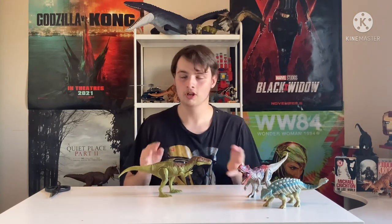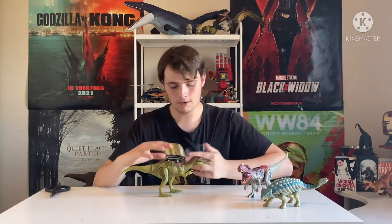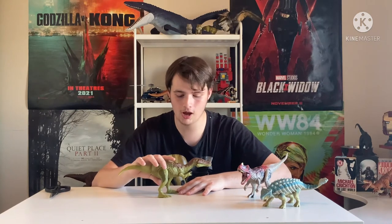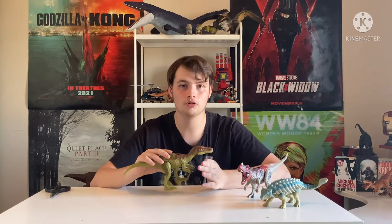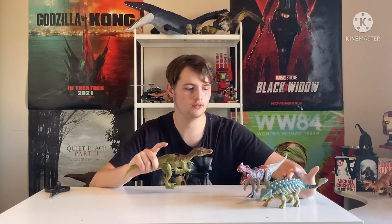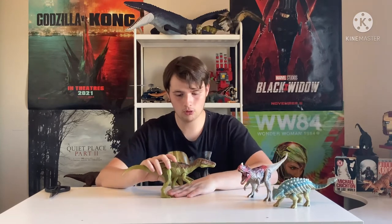It happened with Camp Cretaceous Season 3 too — most of these just came out very recently; nothing has been coming out when it should, which makes me worried about Jurassic World Dominion honestly. But we finally have a Baryonyx — Limbo specifically. I was kind of preferring to get Chaos because I love his color scheme and the toy is a little bit better. But let's get into the roars, and then I'll critique all their paint jobs. Bumpy's paint job is 10 out of 10 — actually 9 out of 10 because of the toenails.